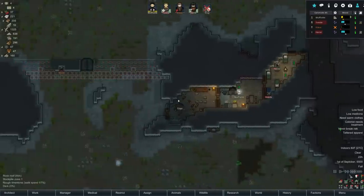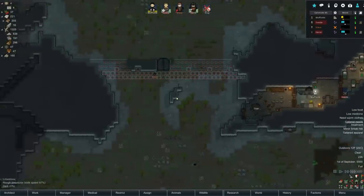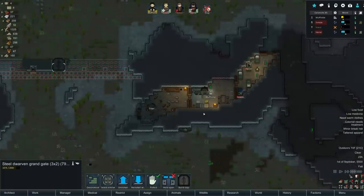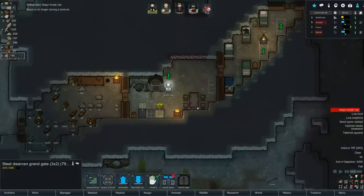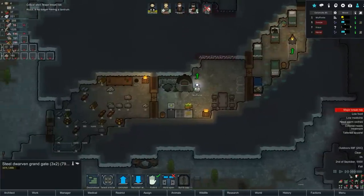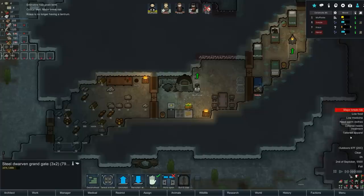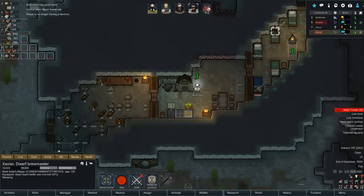Krauss, I hope you don't break too many things out there. You're not going to break a steel door - good luck, that's the best thing you could possibly be trying to smash. You'll never get through that. Krauss is no longer having a tantrum, beautiful! We're looking good. Tattered apparel on me - my battle axe is worn. They just dropped a new one, I can go equip it.